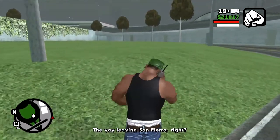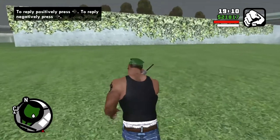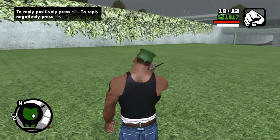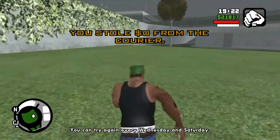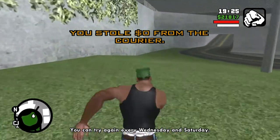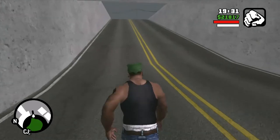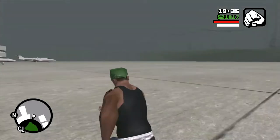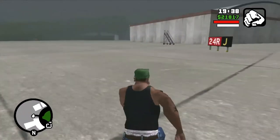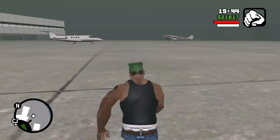Cesar calls — the EA leaving San Fierro, right? Right, but they're using bikes, CJ, and they go cross-country. Not right now, I got to check into some shit. I had mentioned that Cesar calls a couple times in the game, Wednesday and Saturday. You can rob a courier or stop Big Smoke's shipment. It kind of makes you — you cannot do anything or save anything. All you can do is override it with a different mission if you reply positively.